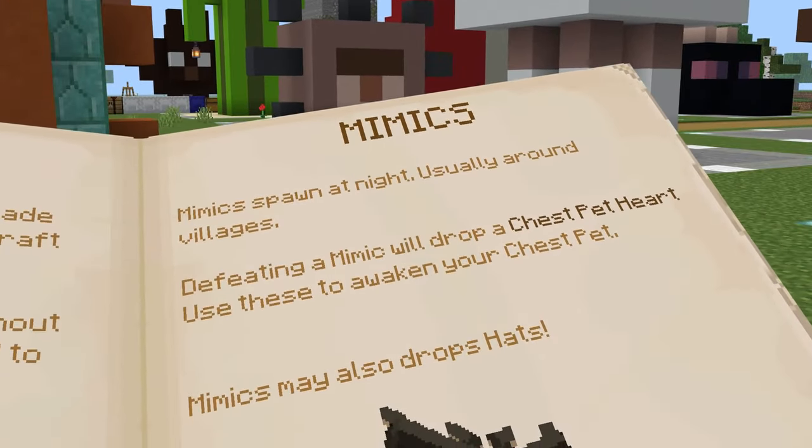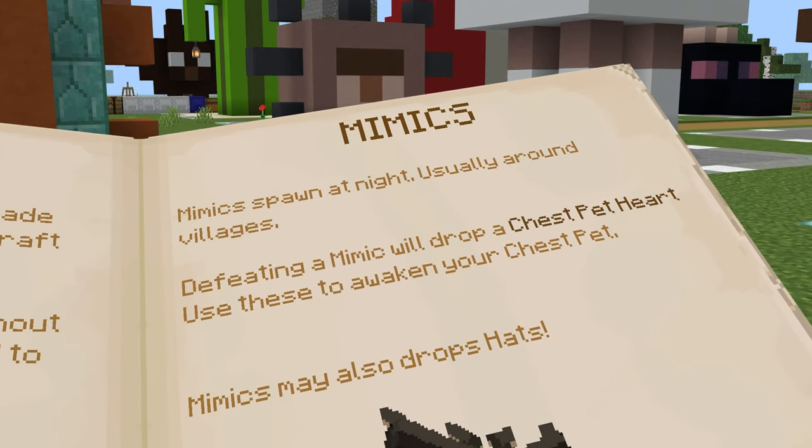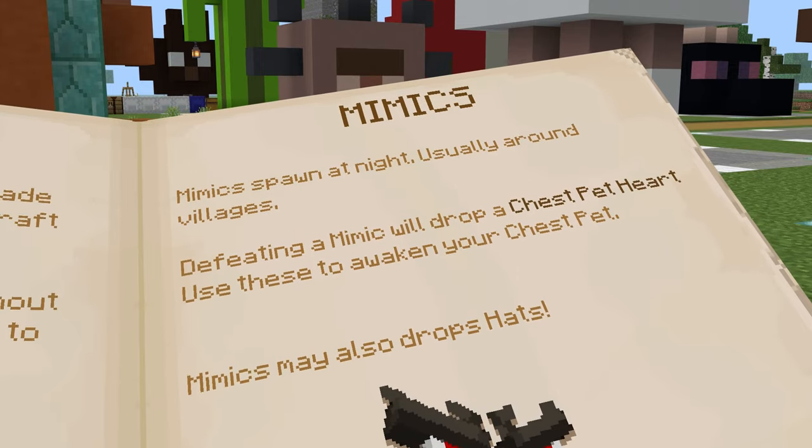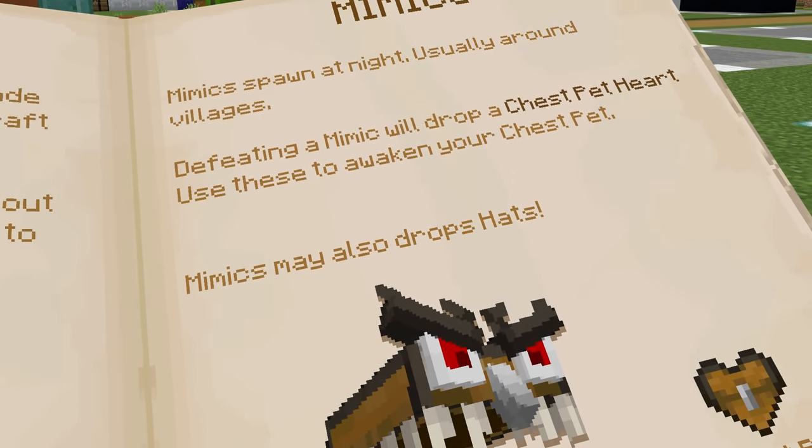Moving on to mimics — they spawn at night, usually around villages. Defeating a mimic will drop a chest pet heart. Use these to awaken your chest pet. Mimics may also drop hats.